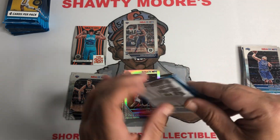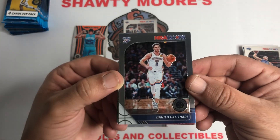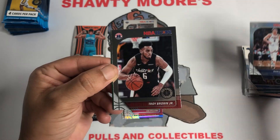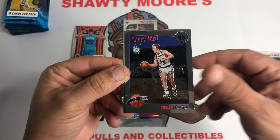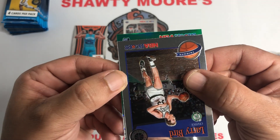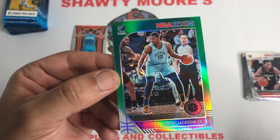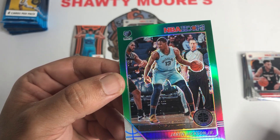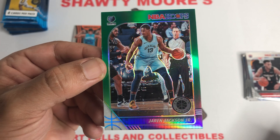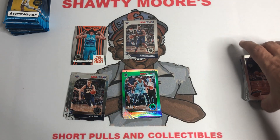Last pack in box number one. Danilo Gallinari, Troy Brown Jr. Got a tribute here — it's a Larry Bird tribute. Looks like we got a green for our last card. It's upside down — can I get another Ja one time? I've already got one. The green — is it possible? It's not possible. It's Jaren Jackson Jr. I'll take that though, second year card. He got hurt but I think he'll come back just fine. Wish it had been another Ja, but beggars can't be choosers.